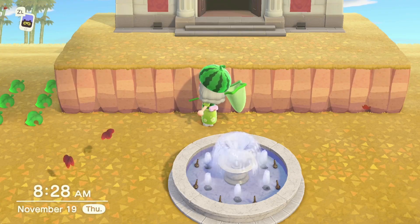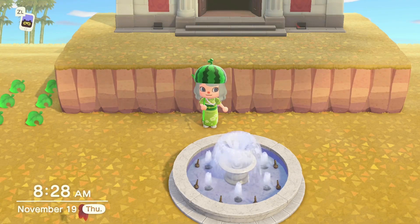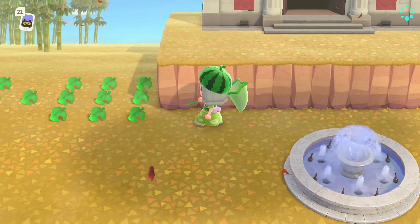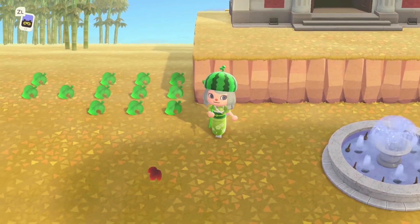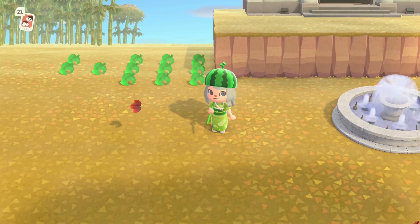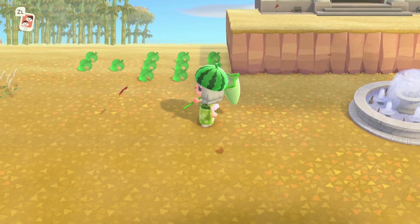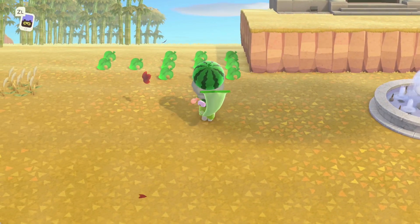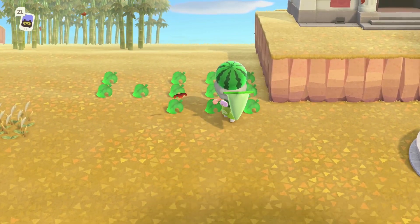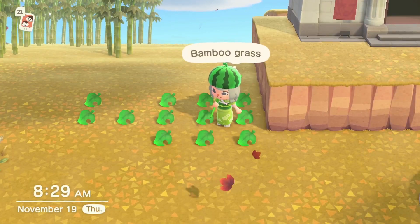We found two maple leaves. Maple leaves act very similar to how cherry blossoms act in April. If you run through them they will disappear. If you attempt to catch them too many times but fail, they will also disappear. So you want to make sure you are about one space away from them and that you are walking slowly around them in order to not have them disappear.